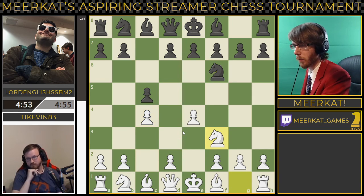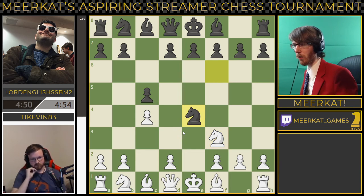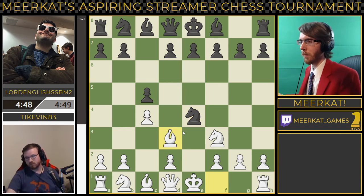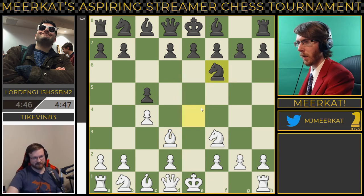I don't like that c5 move, but this is fine — kind of blitzing out some moves here at the start. Remember there is no increment. White does immediately give up a pawn there. Black does give up a little bit of development to get that pawn.